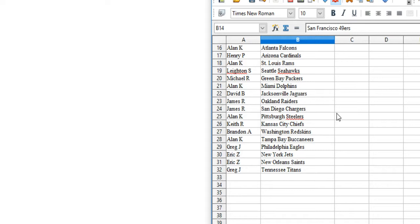Henry P — the Cardinals. Alan Kay — the Rams. Leighton S — the Seahawks. Michael R — the Packers. Alan Kay — the Dolphins. David B — the Jags. James R — the Raiders and Chargers.